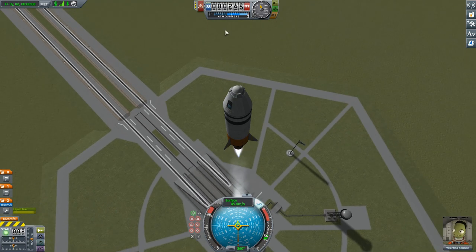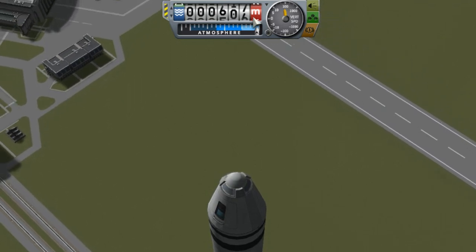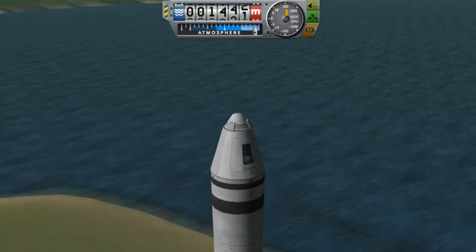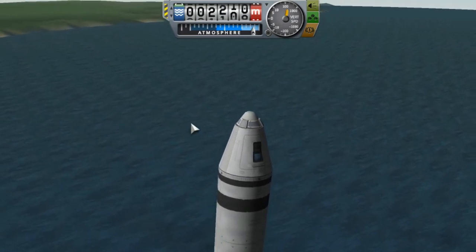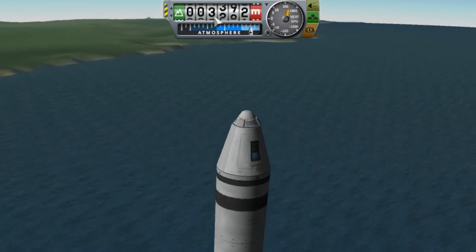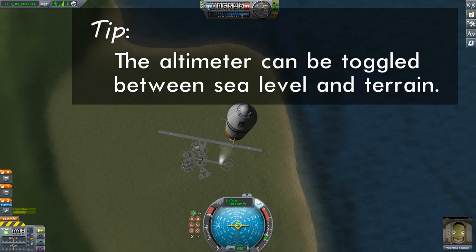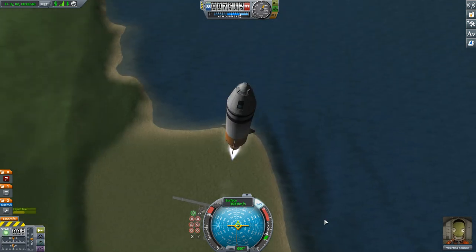Let's start talking about instrumentation. Over here at the top is our altimeter — it's telling us how high we are in meters. The little waves indicate this is our altitude above sea level. If I want my actual altitude above the ground, I'm going to toggle this to the little green mountain. Now it's telling us how far we are above the terrain below us. This terrain is not much different in altitude than sea level, so when you click it, it doesn't change too much.